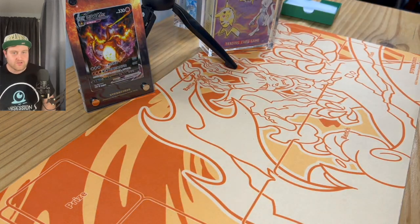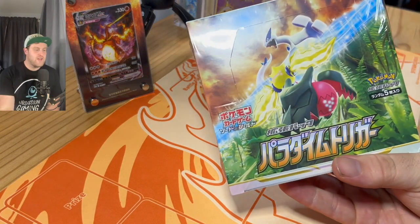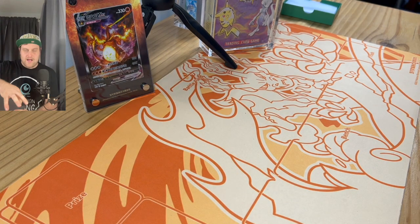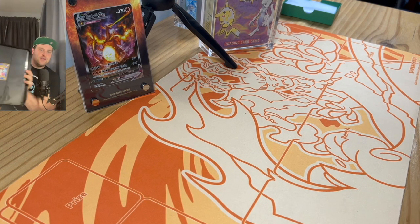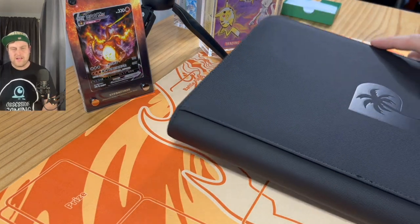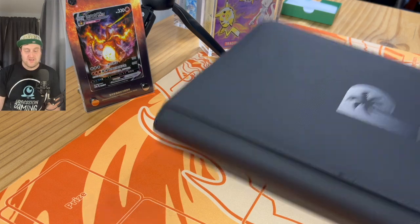Tonight the set I'll be trying to complete into the binder will be the Paradigm Trigger set, essentially the Japanese version of the Silver Tempest set. I've just got some markers in my binder here for positional marking to help me find the numbers when I need to, just to make it a lot quicker. Each pack that I open I'll put cards straight into the binder where they go, and once we've finished opening for the night I'll show you exactly how many cards of the set I've managed to pull. I've got two boxes today.